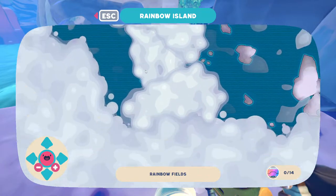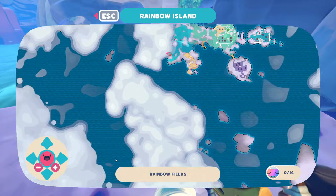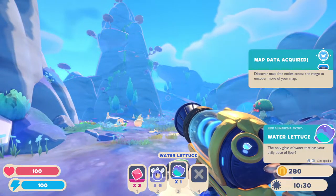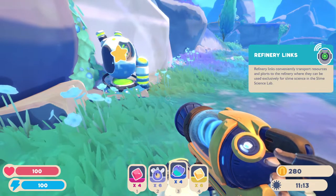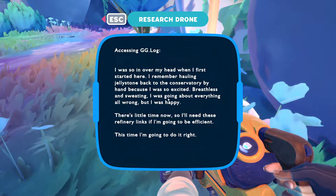So that's how you clear the fog of war as it were. We've got quite the map — I'm curious how much of this is just border and how much is actually explorable. Map data acquired. What is that — rainbow cabbage? Water lettuce: the only glass of water that has your daily dose of fiber. I wonder... I don't think we can look at that book when we're out and about. Oh, refinery links — refinery links conveniently transport resources to the refinery. I was so in over my head when I first started here.